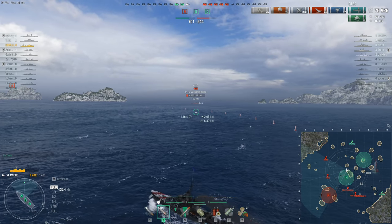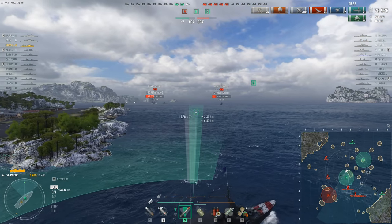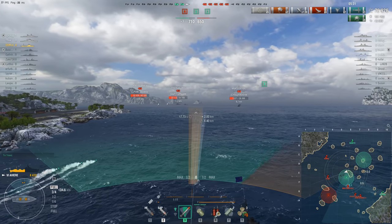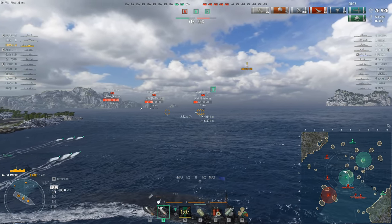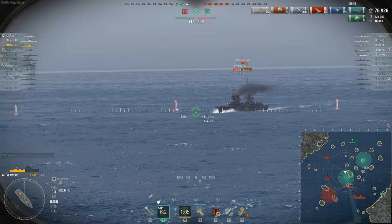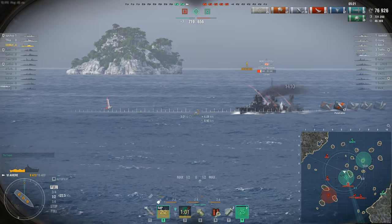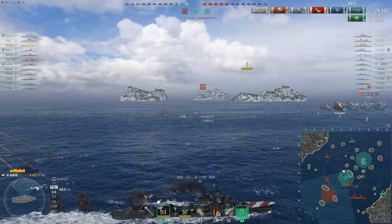Yep, that Fuso is definitely healing up — what a wasted opportunity. dd mafia is clearly thinking about going for it and finishing him off, and he is a tempting target. But maintaining this points lead by keeping the enemy ships out of the cap is probably the smartest thing to do — particularly since you may be able to get a kill here anyway, as you can see the semi-armor piercing works perfectly well against cruisers, just not really battleships.